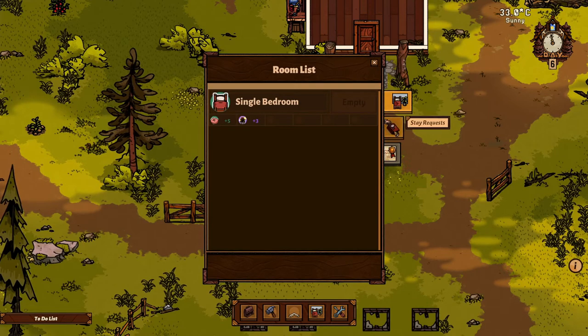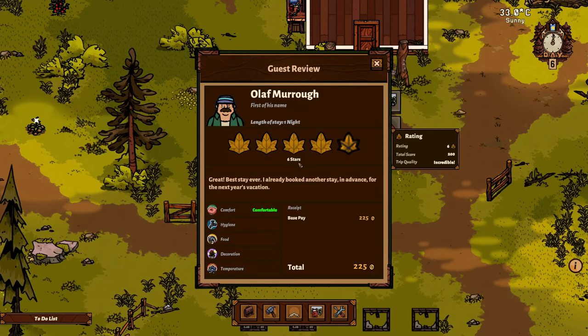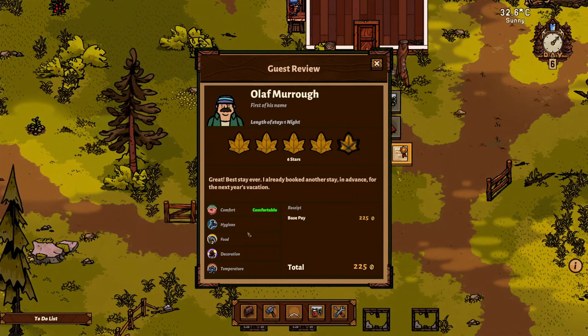If we press G now and go to reviews - Olaf Amoro: 'A great best day ever. I already booked another stay in advance for next year's vacation.' Six stars! Rating six, total score 200. Trip quality: incredible. Comfort: comfortable. We didn't really have much decoration but he didn't really care much about that. Base pay 225 - so we made a little bit of money. Cool.